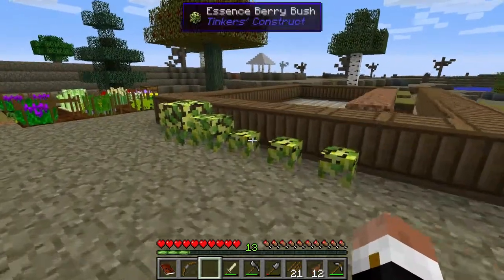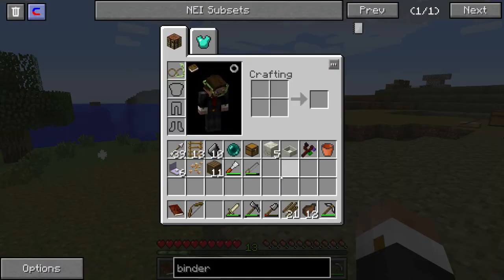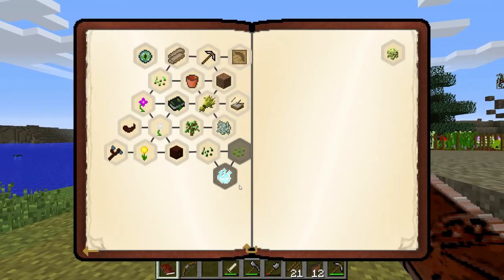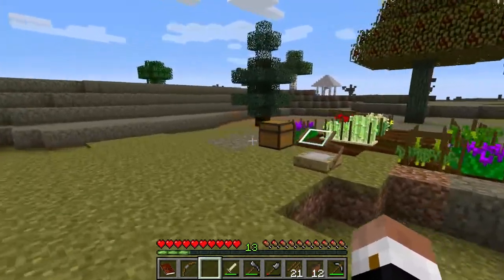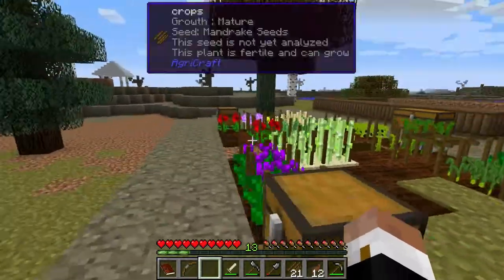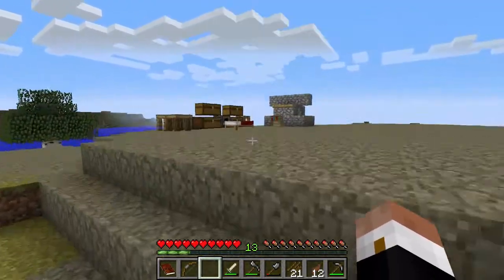I'm thinking if we ever are able to get an anvil, we should be able to enchant stuff pretty well. Last episode we were following along our quest path here and found it's essential, so we're going to make essence seeds and I'm very excited to do that. A lot of time has passed since I've been holding on to seeds.